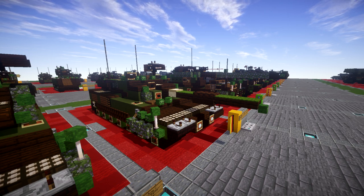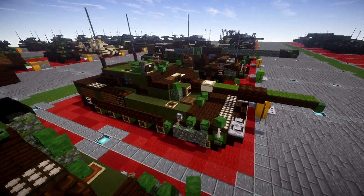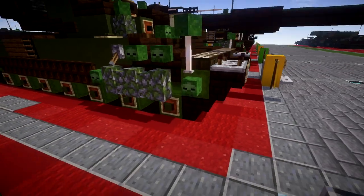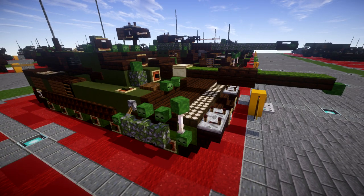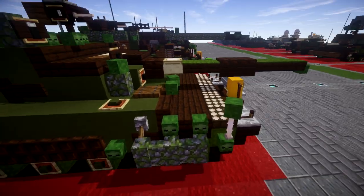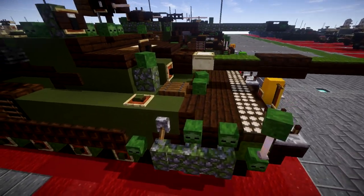Let's go ahead and take a look at the vehicle, see exactly what we're building, and then move into the tutorial. Starting off, we have the main 120mm gun, the front armor here. The Leopard is a pretty simplistic tank in the sense that it has just a lot of flat surfaces, a lot of smooth slopes.